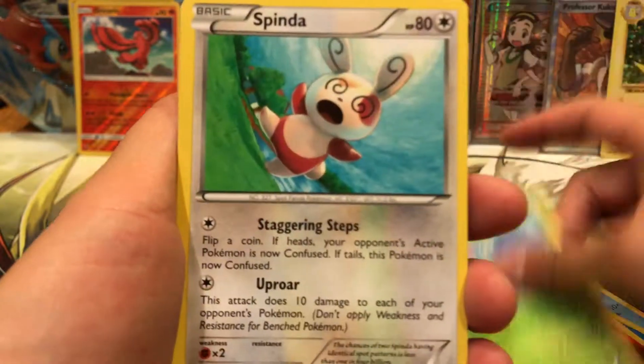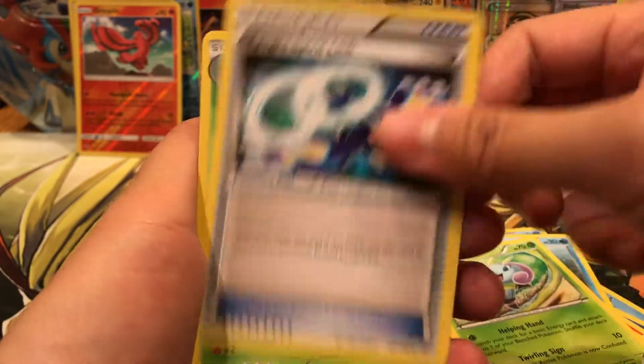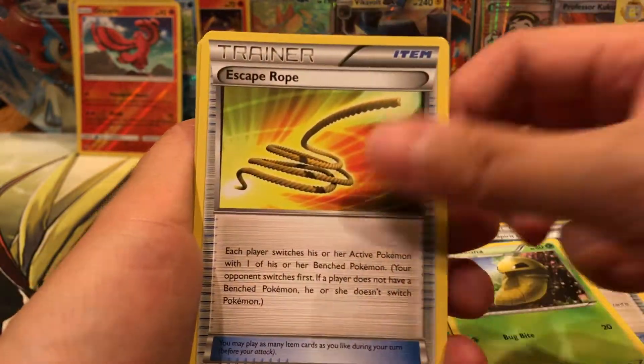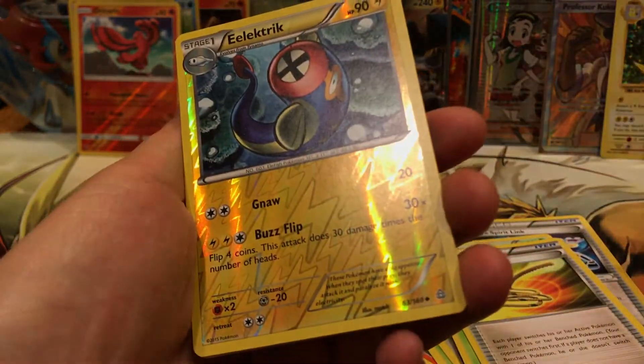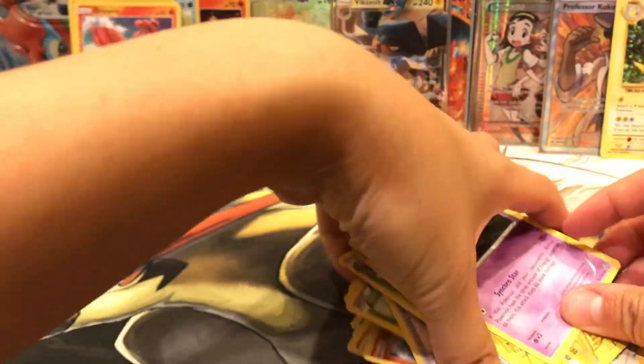We are ending it off with Kyogre Primal Clash. I still can't believe we got the Teammates. That is so awesome. We got our Volbeat, Spinda, Mudkip, Phoebe, Illumise, Kyogre Spirit Link, Kakuna, Escape Rope, Electric Reverse Uncommon, and our Rare is a Starmie regular rare. So that is no problem at all.